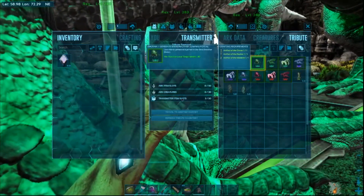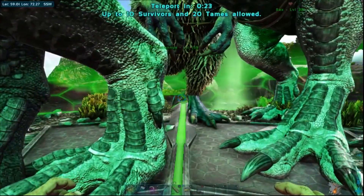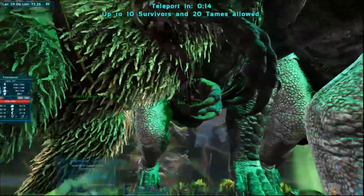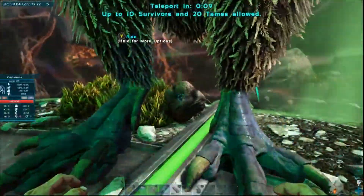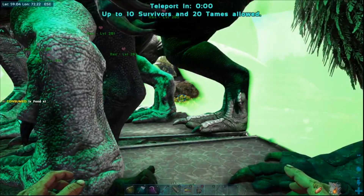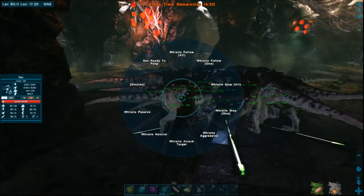So let's go — here we go! Cap of 10 survivors, 20 tames — that is it. Can't have any more than that. Here we go, going in, into the dome. Taking our last minute poops.